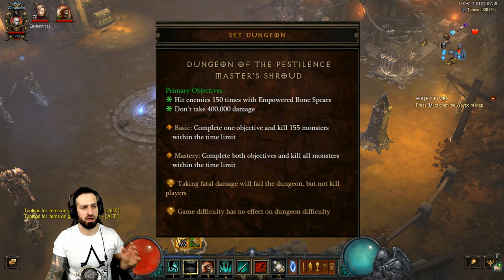The second objective is don't take 400,000 damage. We're going to avoid this really easily, and we're going to take some precautions just in case you do get hit — because you can definitely complete this without getting touched at all, your damage will be zero. But if you do get hit, maybe you're a beginner to the Necromancer class, we're going to take some precautions.